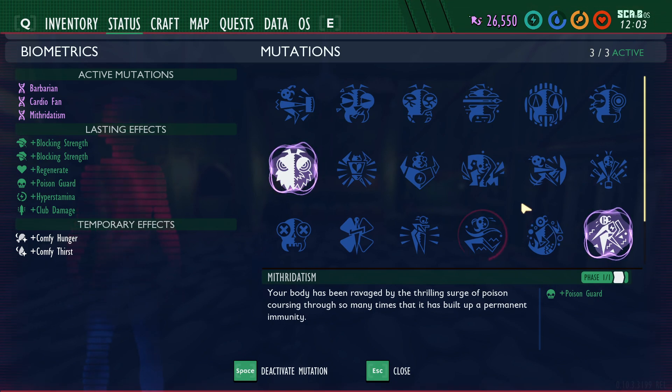I think a lot of other people are probably in the same scenario. So my suggestion for a new system would be: instead of having mutations only be able to be active or inactive, I think a large number of them should be able to be passive - meaning once you unlock it, it's automatically active no matter what.